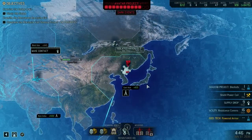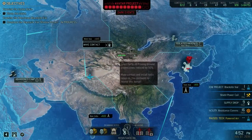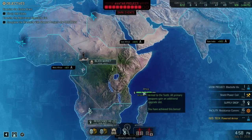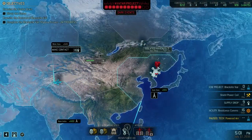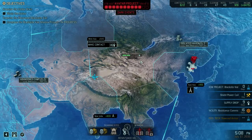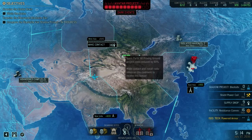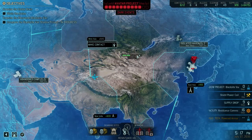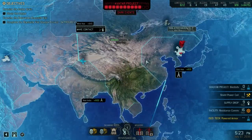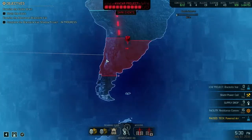Something interesting I noticed when I watched someone play — the continent bonus usually means you have to make contact with three countries and build two radio relays. For Asia you'd think it takes four countries and two relays to get the bonus. But I saw someone get three countries and three relays — one in each country — and it also triggered the bonus without contacting the fourth country. That's an interesting alternative way I wasn't aware of.